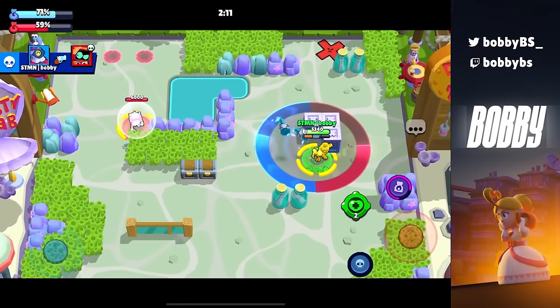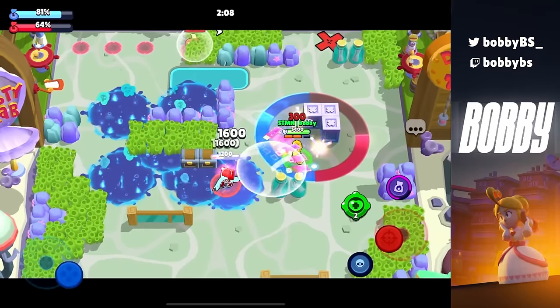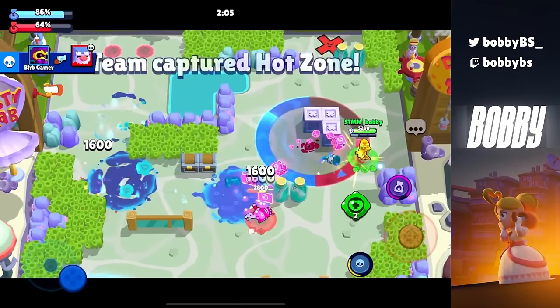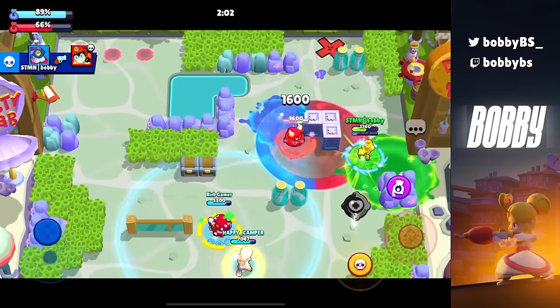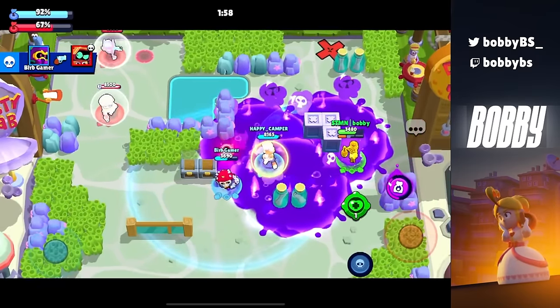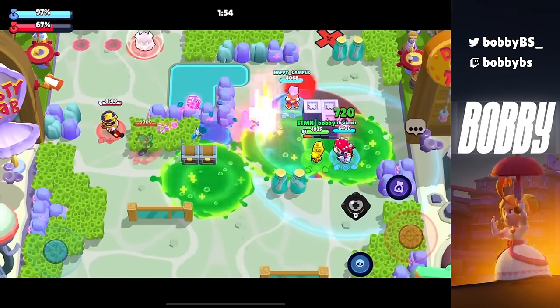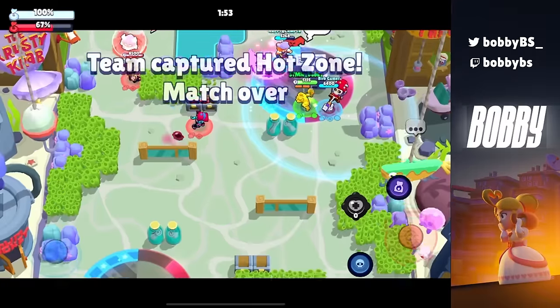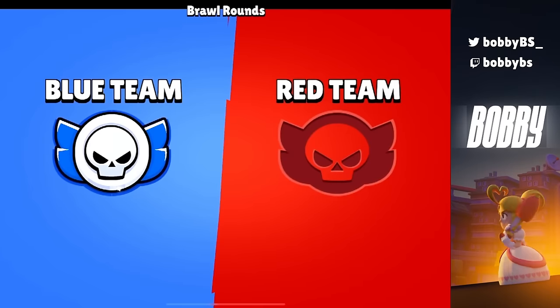He might as well go to the other lane because he can't even hit a shot on me. And this has nothing to do with me being good at the game — I'm playing Barley and he is not playing a brawler that counters me, and that's literally it. My hyper charge just got wasted. But again, even though we have a teammate that definitely did not make the best pick, we still got a really easy win.